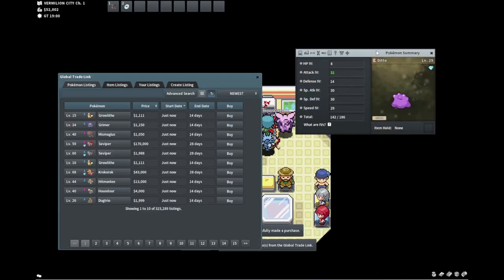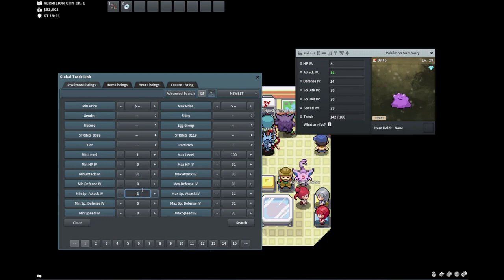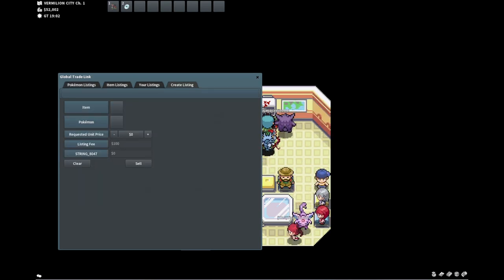I definitely feel like this is worth it. It's kind of bad that it's a double attacker, but for just under 7k I get a 31, 30, 30 — and it's a Ditto. That one's been up for two days at 24k. I'm comfortable putting this at 14k and just instantly doubling my money. Cool with that.